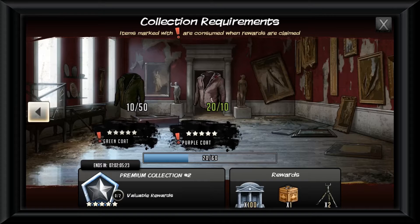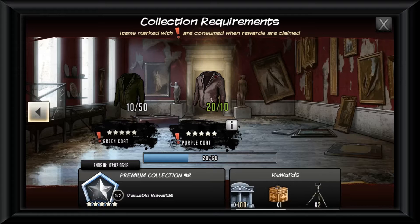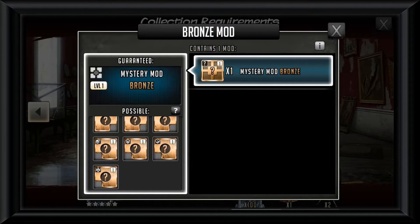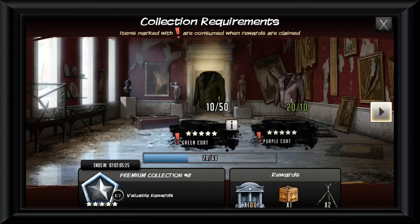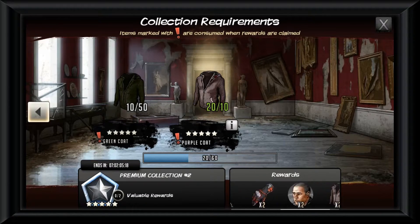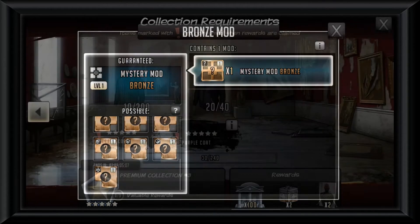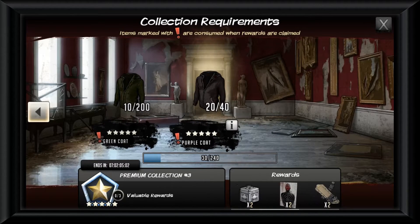Collection two: spend 50 green coats and 10 purple coats to get 20 purple coats. If we didn't get the free 10 purple coats we would not have been able to get past the next part. You will need to do this again to get 40 purple coats to complete this collection and move on. Since we are sitting on 40 right now thanks to the free 10, without them we would only have 30 purple coats, which would not be enough for the next part requiring 40.